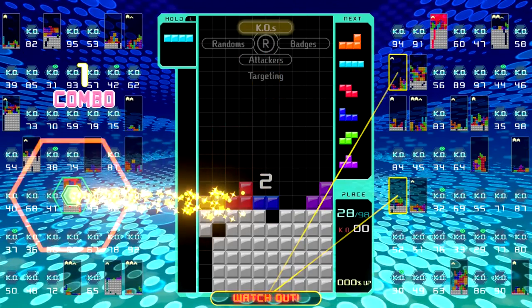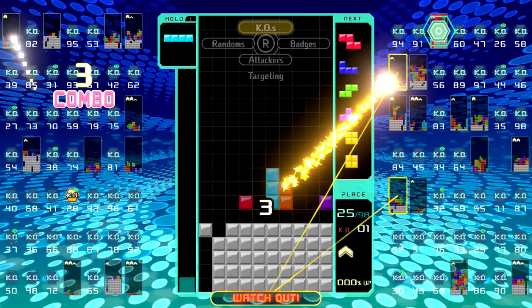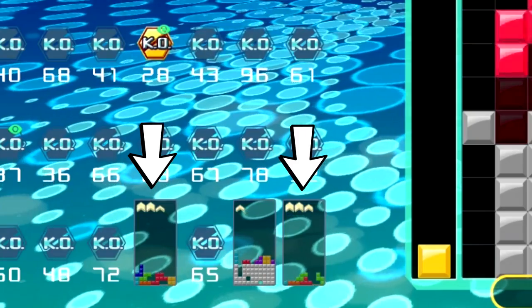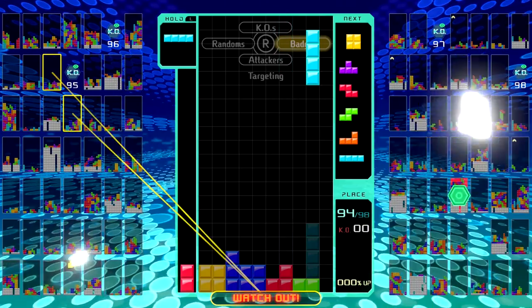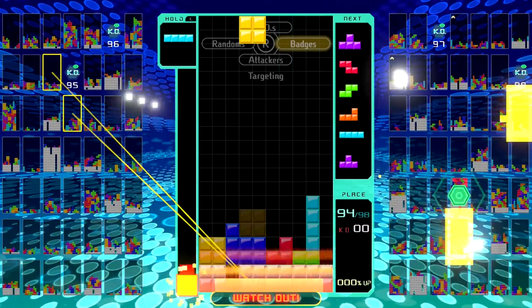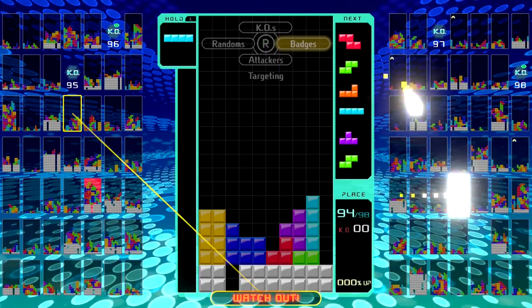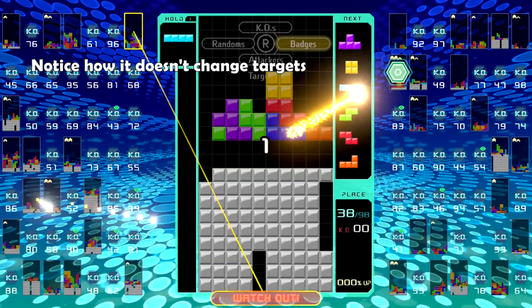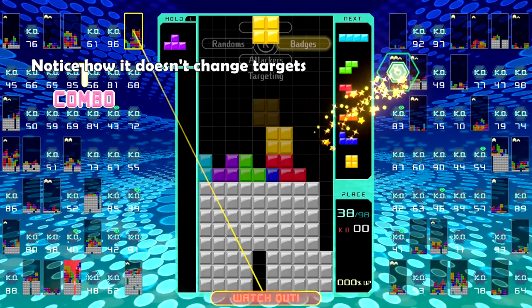If your attack is responsible for a player's defeat, you will receive a badge. The more players you knock out, the more badges you will earn — which is a weird flex, but also means you're now easier to target. Since there are usually very few players with badges, the Badges attack option will randomly target players until someone gets a badge. It will also target those with the most badges, so if you have 3 badges and everyone else has 1 or 0, you will be the only target.